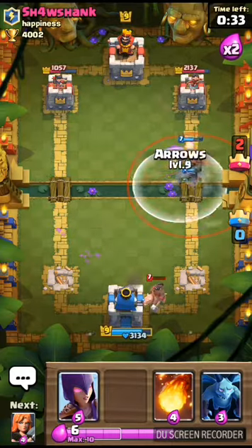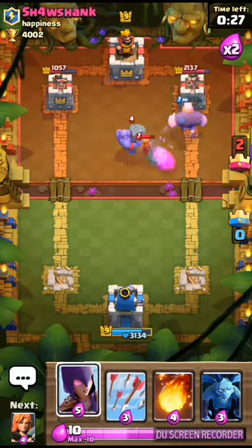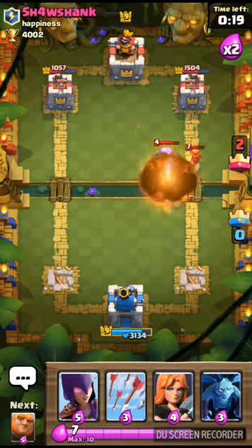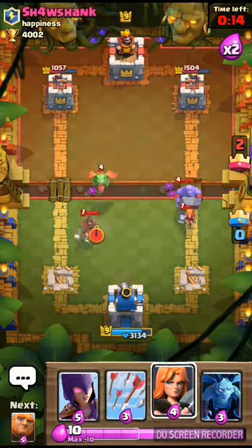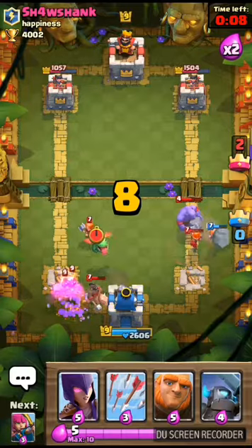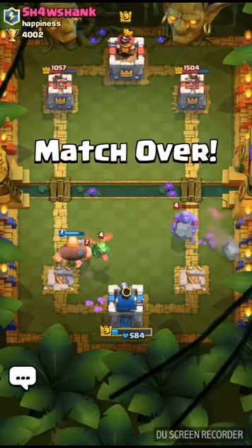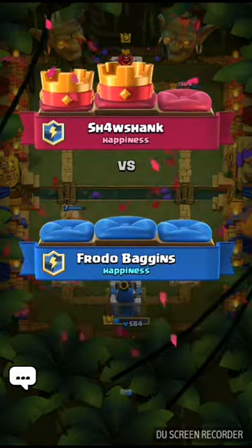I'm going to get my arrows ready in case he throws down something like a skeleton army — or he might just throw the Valkyrie. Giant plus witch is a really good combo. The giant tanks for the witch, the witch does splash damage so she can deal with weaklings that would normally kill the giant quickly, while also spawning skeletons. The skeletons build up and just destroy the tower — it's a hard combo to beat early on.